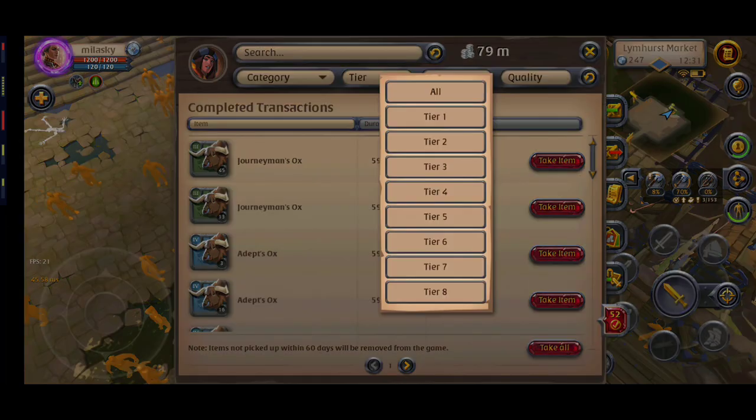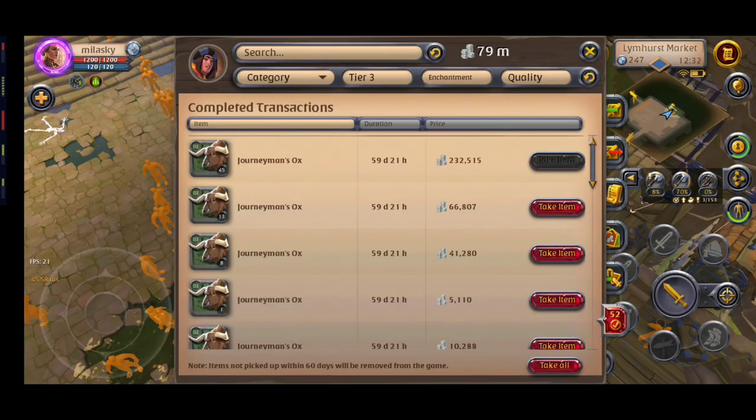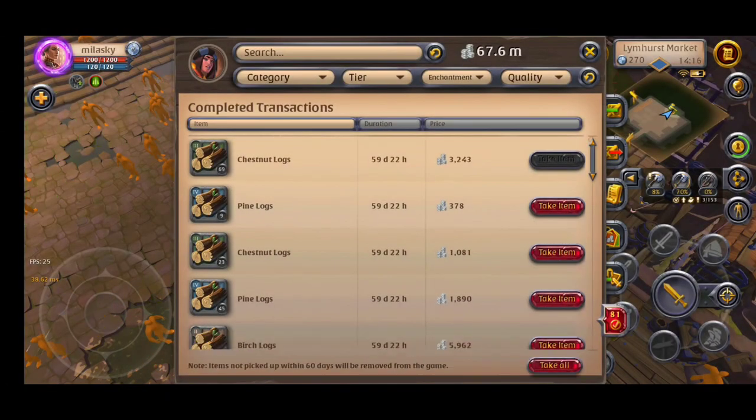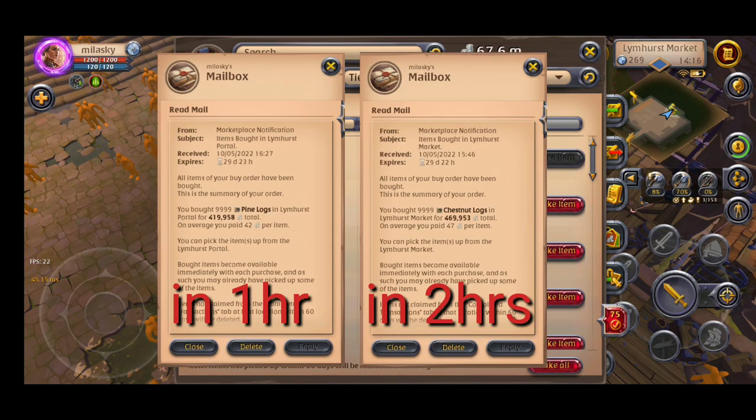Let me give you another example. I'm gonna craft tier 3 and tier 4 transport ox and show you that you can make good money by crafting low tier mounts too. Transport ox needs 1 ox and 30 planks. I bought each ox for about 5150, and for the planks I'm gonna refine them myself. I put a buy order for wood at Limehurst.